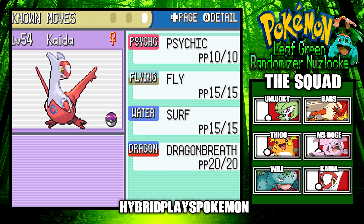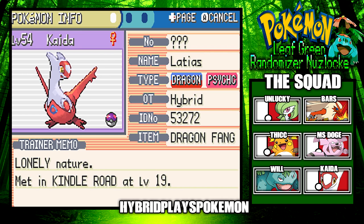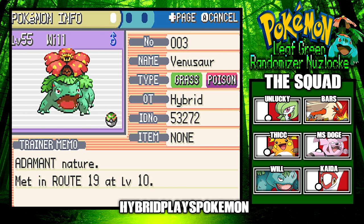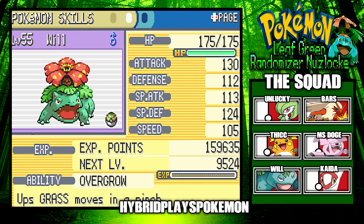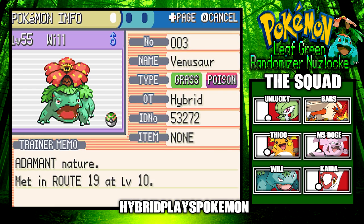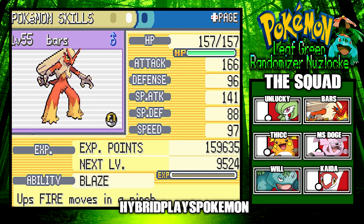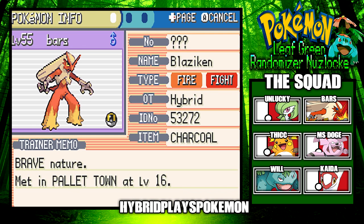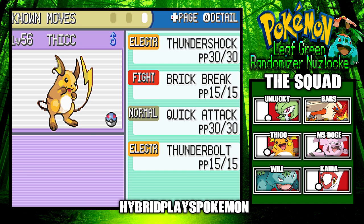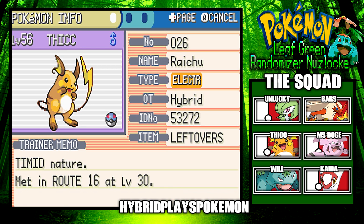Kaida is learning Psychic, Fly, Surf, and Dragon Breath, and I gave her the Dragon Fang. I gave Miss Doge the Quick Claw. Will came in at level 55 — we actually taught him Bullet Seed, and I should probably give him an item. Next we have Bars at level 55, holding the Charcoal to boost his fire moves. And Fick, our level 56 Raichu, still has the same moves and is holding Leftovers.